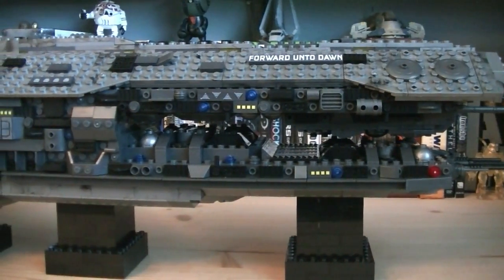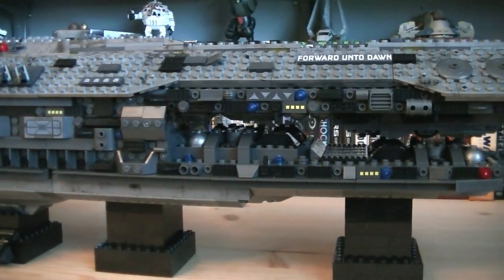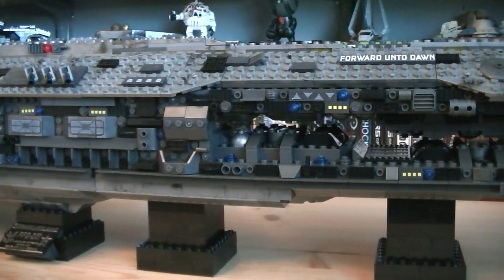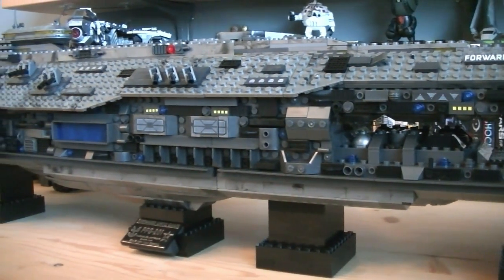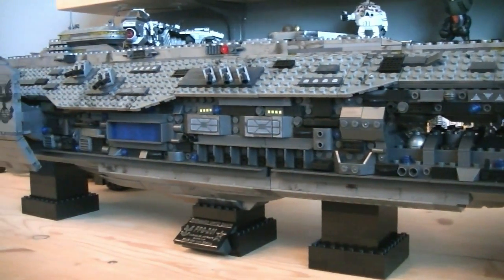The Forward Unto Dawn is not only the largest Halo Megabloks set to date, but it's also the first capital ship from Halo to be made into Megabloks. Even at 1:500 scale, it's extremely detailed, and they kept it as accurate as possible to the Halo 4 design.